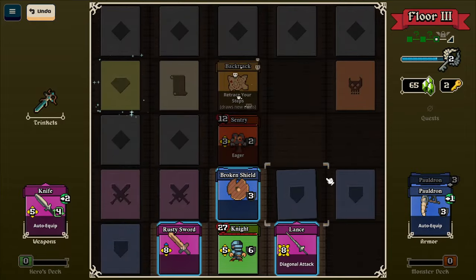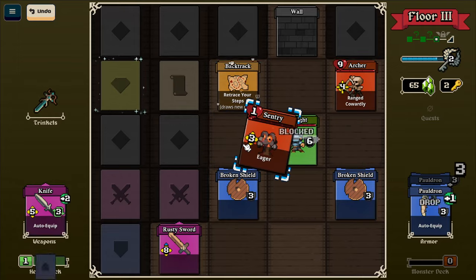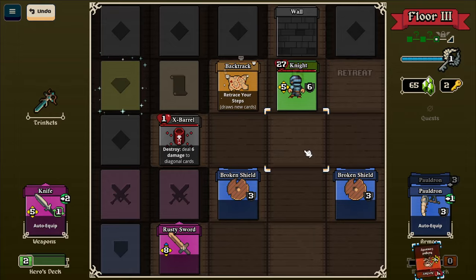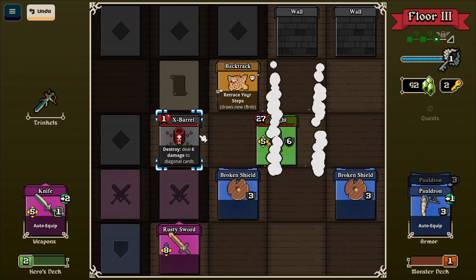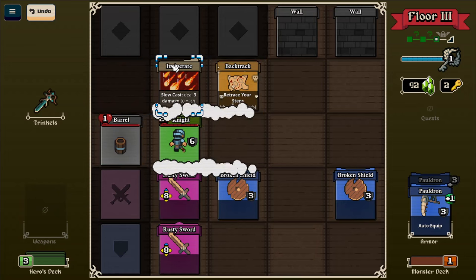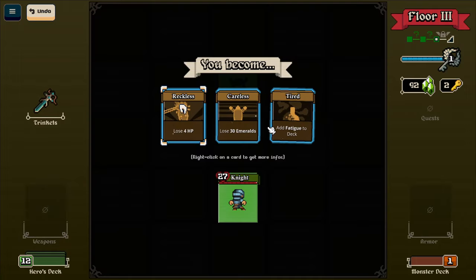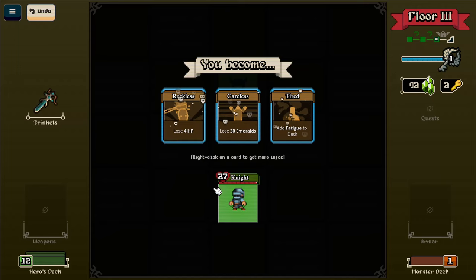A sentry and a mystery. Grab the lance. Going to grab the shield. Poke. Smack. Retrace your steps. Is there a way out that I just haven't flipped yet or is it the way out? You become reckless, or tired. Fatigue does nothing - just like a curse in the deck. Reckless, I guess.